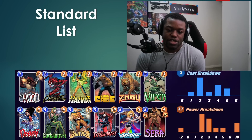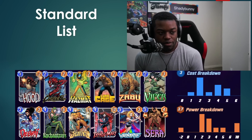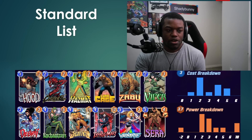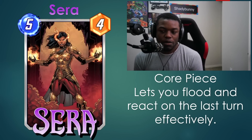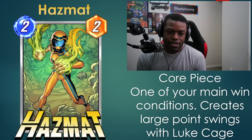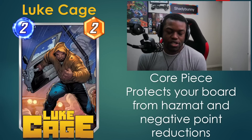We have the standard list. There's actually more you can do with Hazmat and Luke Cage, but this is probably the most common list. It does run Sentry, which is a pretty fun card, and some other counter tools, but generally this is what you're going to be looking at for a Luke Cage Hazmat deck. In terms of core cards, you have Serra, which lets you flood the board and react on the last turn. Then you have Hazmat, one of your main win conditions, creating large point swings with Luke Cage. Luke Cage protects your board from Hazmat and reduces negative power, especially against High Evolutionary flooding.